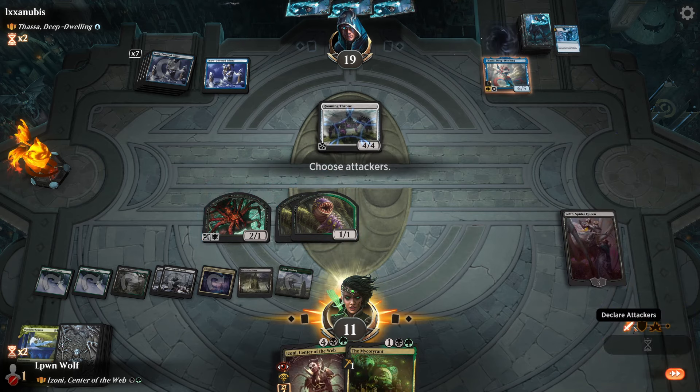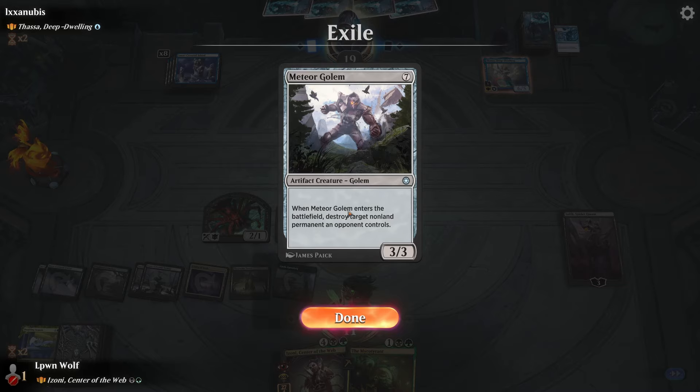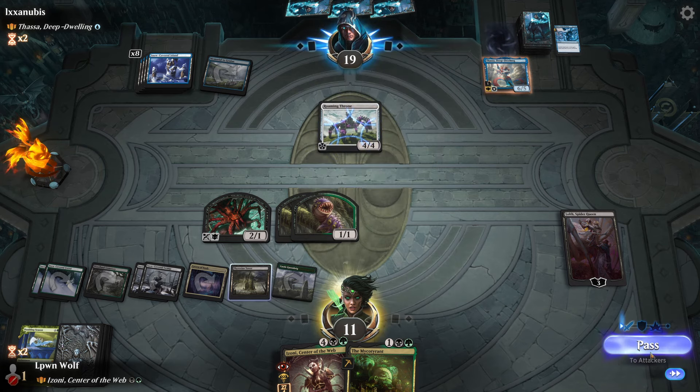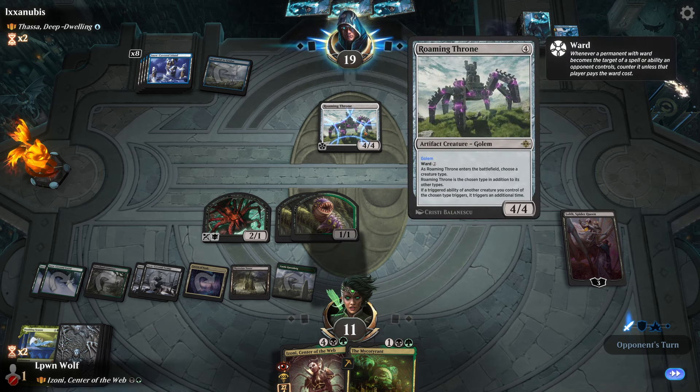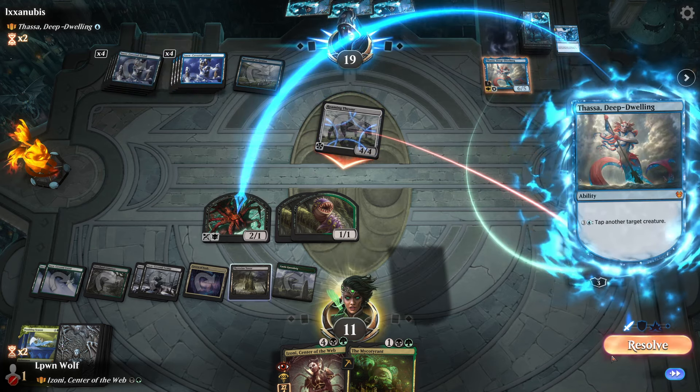I'm just going to leave these guys back as blockers. Roaming Throne is pretty useless now until they flicker it, but that golem got so many hits - so many Garden Armor hits. They can tap two things if they want to attack in with the Roaming Throne because I've got the ability with Thassa here which I always forget. Ward - I would happily triple block here.